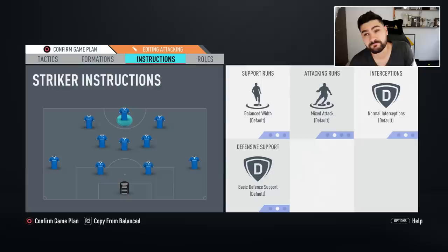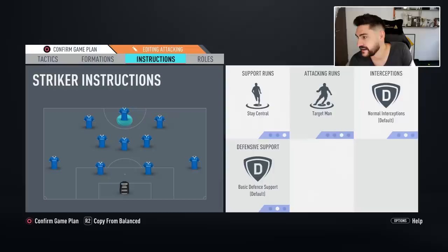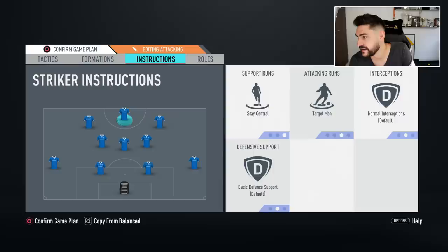For the striker, I like to have him on balanced. But if you have a strong, powerful player like Lukaku, you could have him stay central as a target man. Otherwise just leave it on balanced or mixed. So these were the custom tactics and best player instructions for the attacking game plan — moving now to ultra attacking.